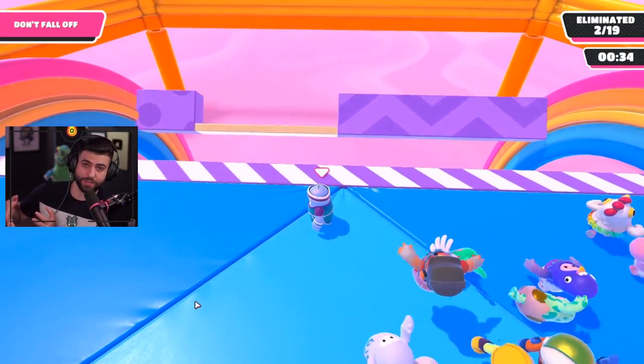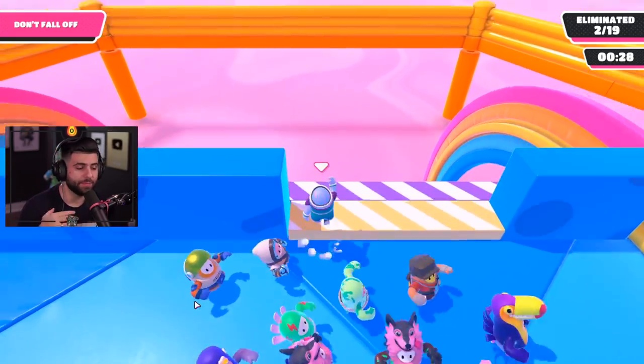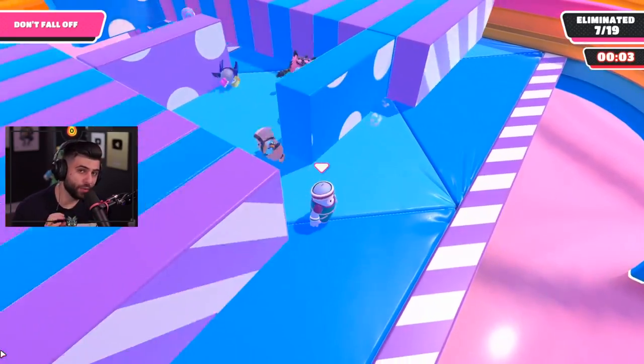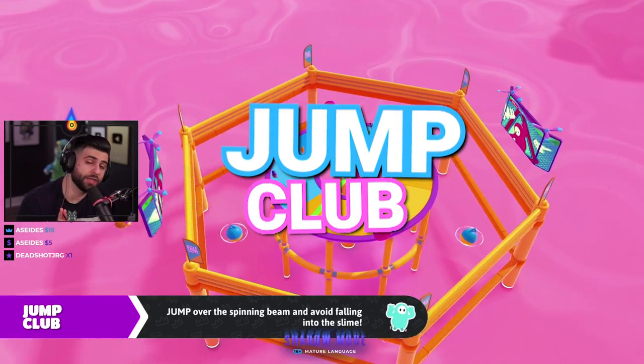If you get caught on one of those sliding platforms, do not panic, do not run into them, and do not spam jump. You have to run away from them towards the back edge to get traction, then you can jump back above them. A lot of people panic when they get pinned. Stay ahead of the pack, make sure no one's pushing you off the edge, and Block Party is a piece of cake.